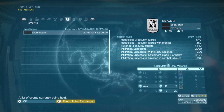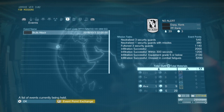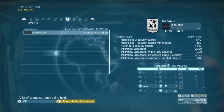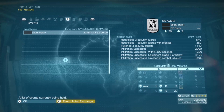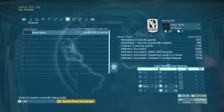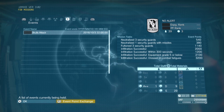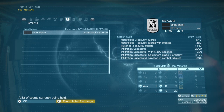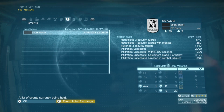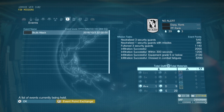Let's just jump right into it. The mission tasks this week are to neutralize three security guards, neutralize one guard with missiles, fault three guards, infiltrate successfully, infiltrate within 300 seconds — five minutes — infiltrate using only grade five equipment or below, and infiltrate dressed in combat fatigues. So nothing fancy, no battle dress, and no sneaking suit.